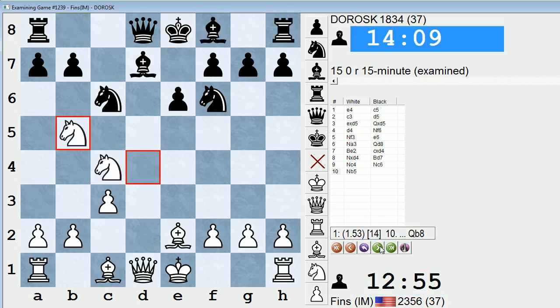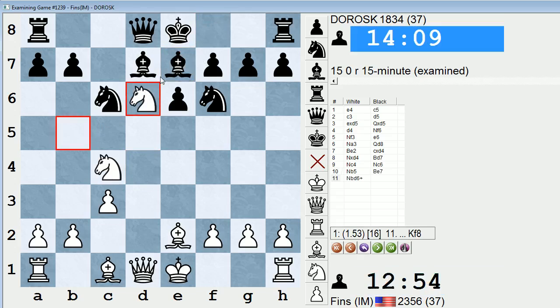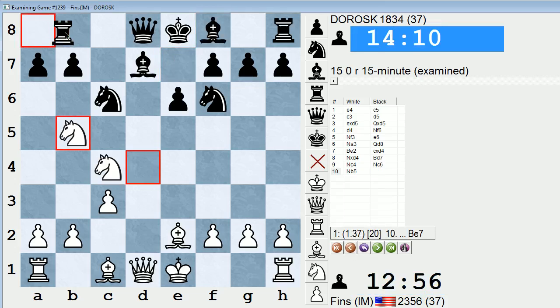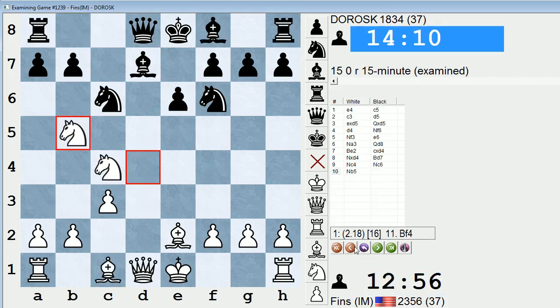I don't know if the position is resignable — I'm sure it's not yet. But let's say bishop e7 and I give a check here. I could win this b7 pawn. There's not really a good way for him to defend that either. If like rook b8, I can play bishop f4 even before playing knight e6. So he is a lot worse, but I don't think it's quite resignable yet. Alright, I'm going to play another game and I'll still post this one.